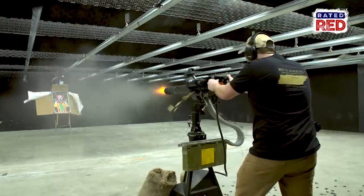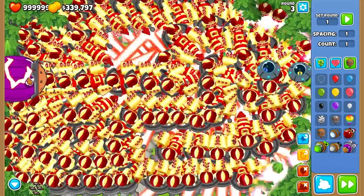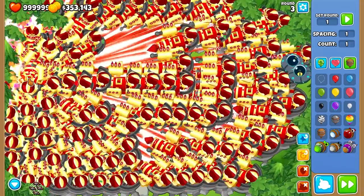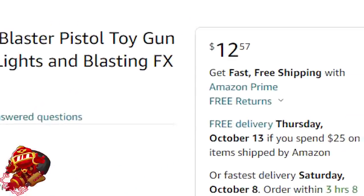But what are the feds going to do? Take it from you? You have a minigun. Anyway, the helmet is on a limited-time sale for $100, so if you're on a low budget, now's the best time to buy. The first tier 5 upgrade path for the Dartling Gunner is the Ray of Doom. This is surprisingly cheap — a Galactic Space Infinity Blaster pistol gun with blasting lights and sound effects costs $12.57.